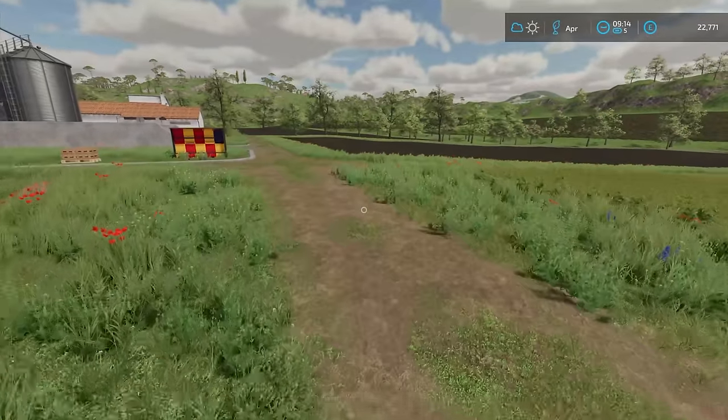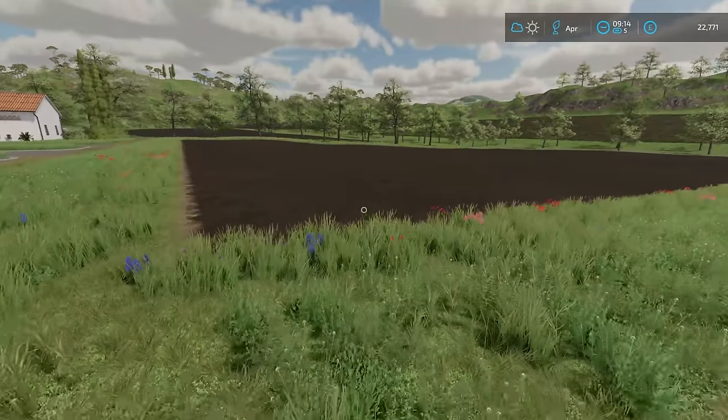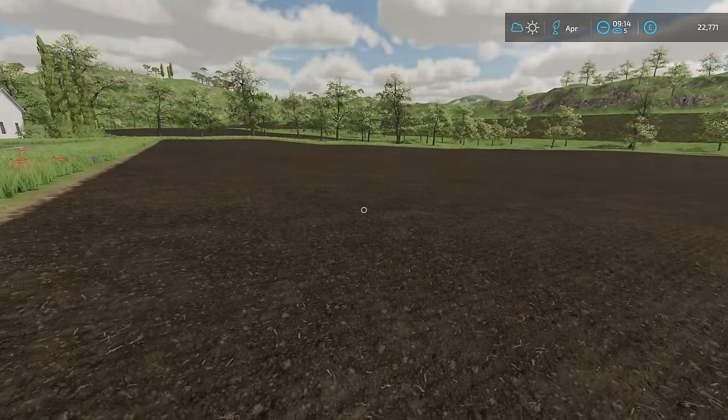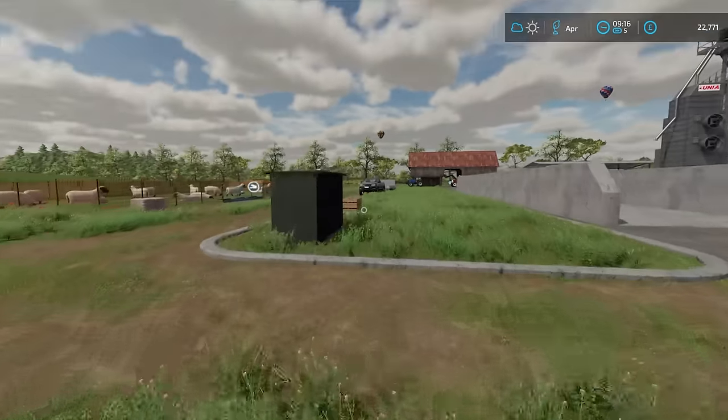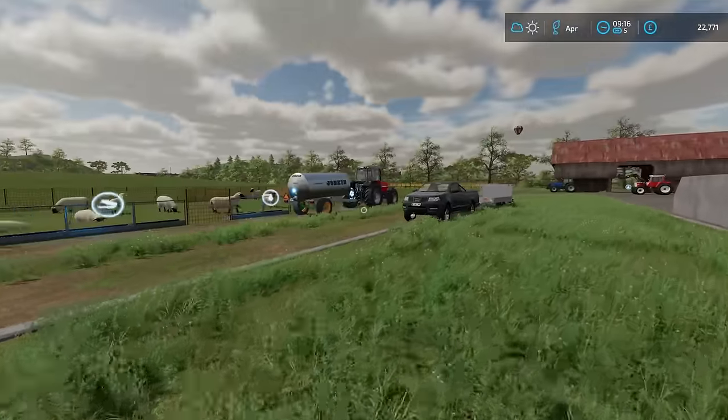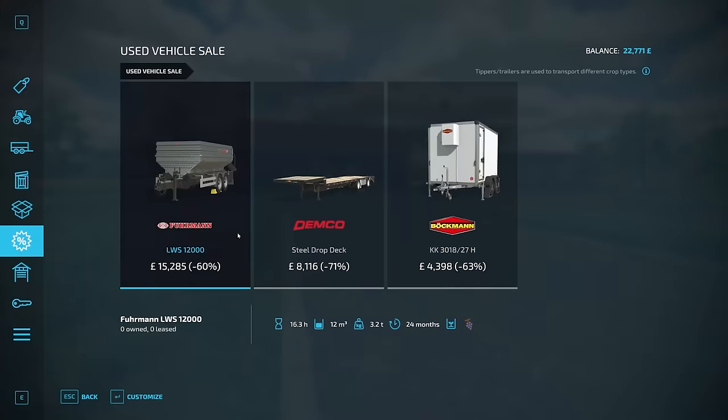We need to start mowing again and we need to plant the sorghum. As you can see here, April is sorghum planting season. So today is that opportunity to put that crop in.